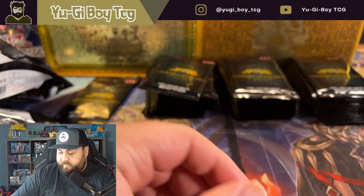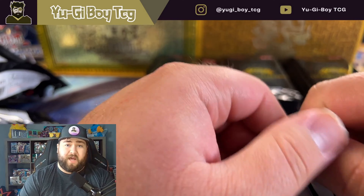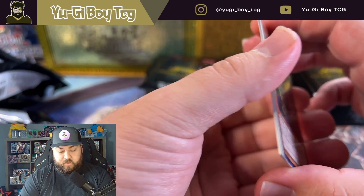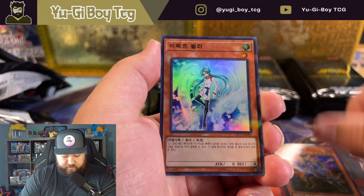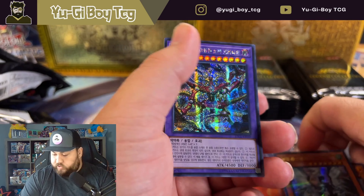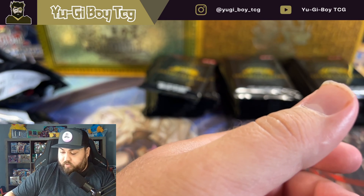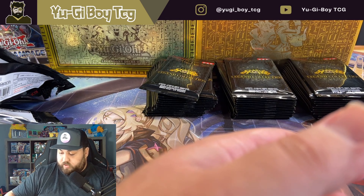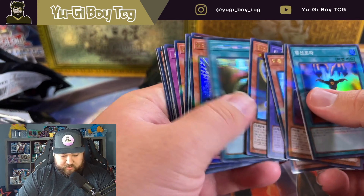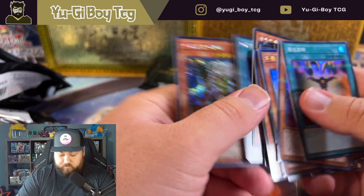Sick, I like that we pulled in that rarity too. So maybe they're not one per box - the extra secret rares. I thought they were. Effect Veiler - nice. Don't know that one and don't know that one, so we didn't pull one in this box. So that was actually a pretty good pull in the last box - we did pull one. Let me run through these real quick to make sure we didn't pull one and just didn't notice, because they're not as noticeable as starlights. No, we didn't pull one. Interesting.